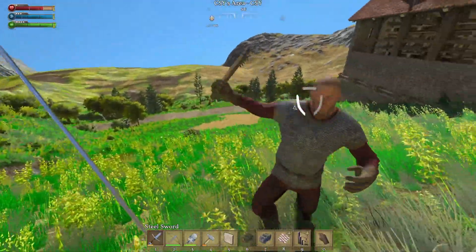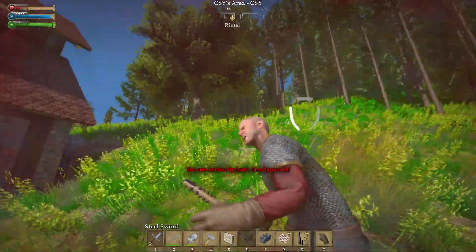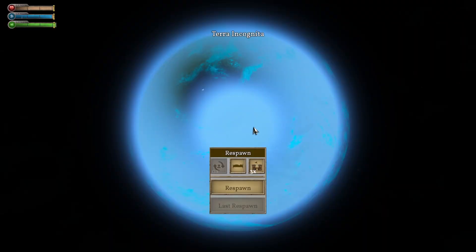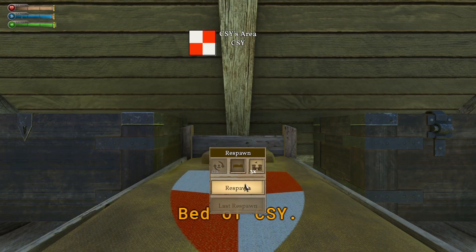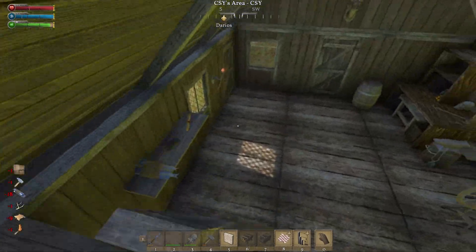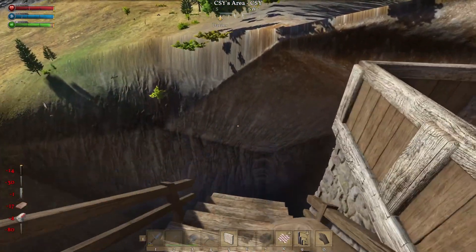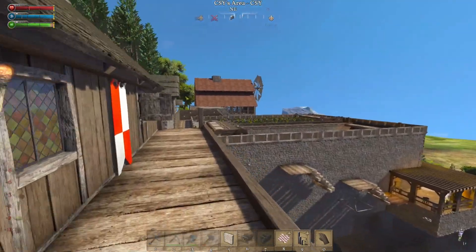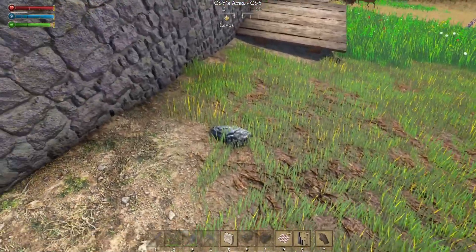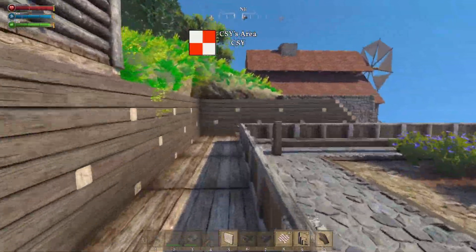I thought I heard something, and sure enough I did. Why did you not block? Alright, he got me — fair and square. I spawned on the bed this time so I don't have to fast travel. I'm seeing green. It's so weird how this takes a while to come in — I don't know if that's because of my mod. Alright, this fool — I gotta go get my stuff.